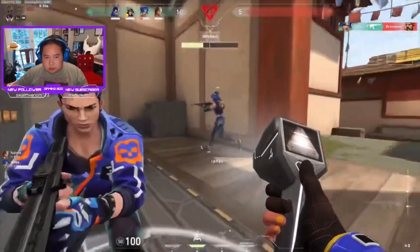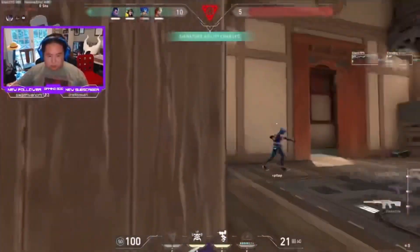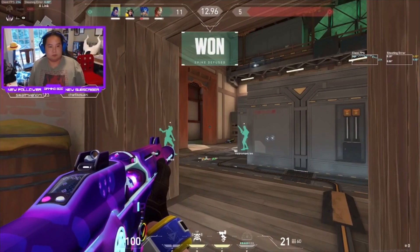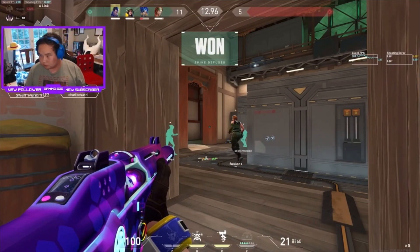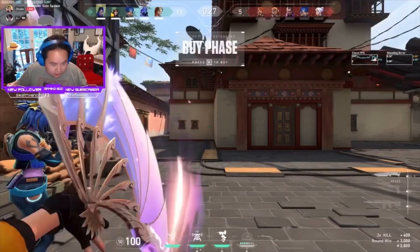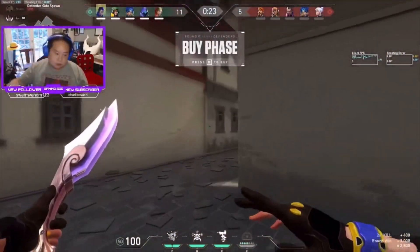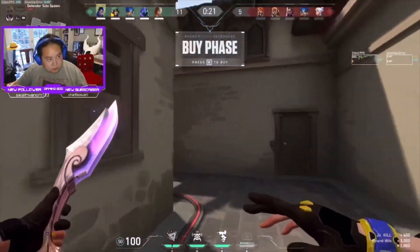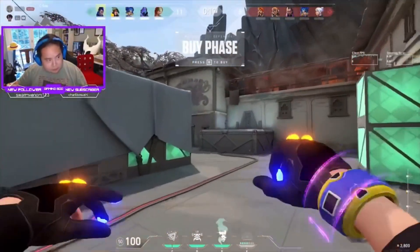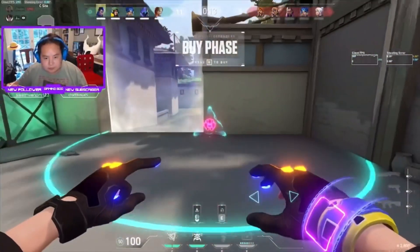The most important thing - the reason this retake was so easy is: one, we waited for our team to be in position to retake. They grouped up towards A-link, Neon was in a good flank with window control. We waited out the smoke and then all pinched together to retake. And we waited for the dog to get info - back site - so you knew exactly where to look.